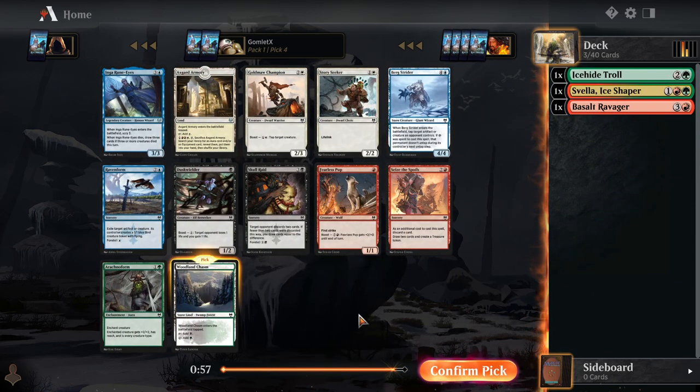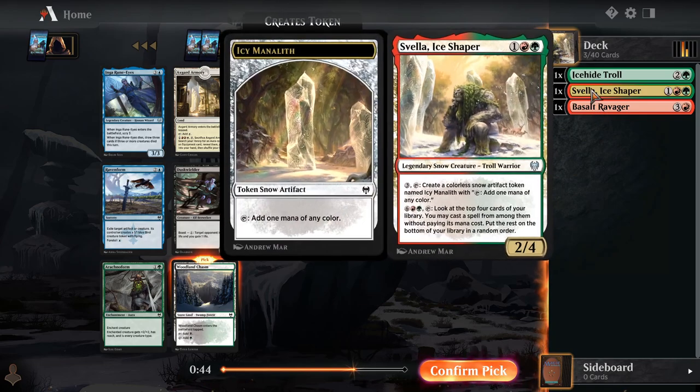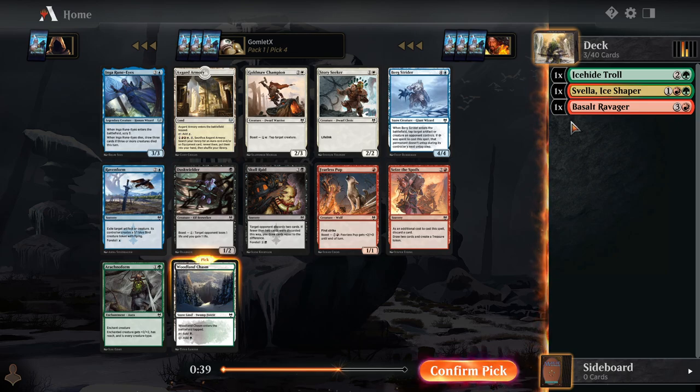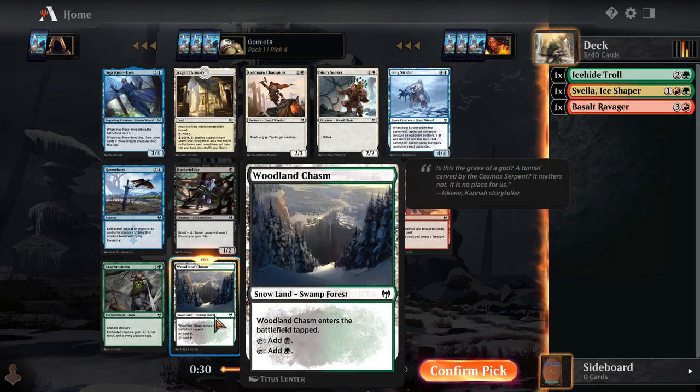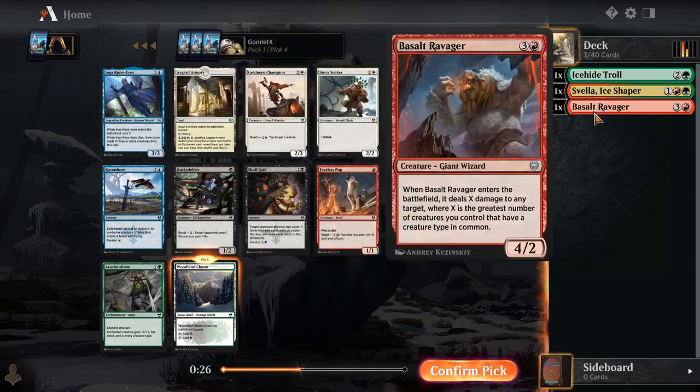Now, we do have a green snow land — very tempted to pick that up. However, we're not seeing really any green cards in this pack. That is a bad sign, but it could also mean the pack just didn't have much green. There's a Bergstrider for blue snow, but if we're pushing into other colors with our snow stuff, we probably need to be taking the lands. Because with Svella, we're trying really hard not to abandon green. If we take Bergstrider and we don't get enough snow sources, we'll have to abandon Troll and Svella and just be like blue-red giants.